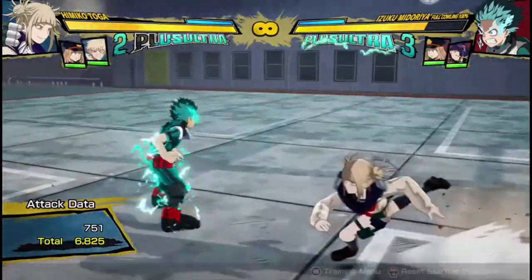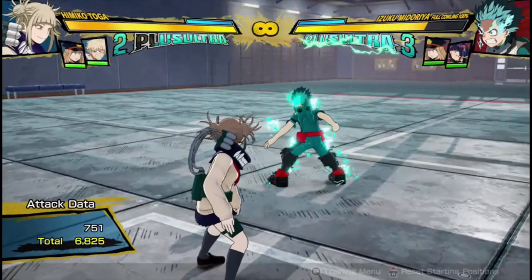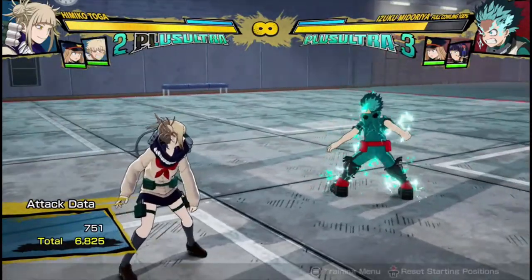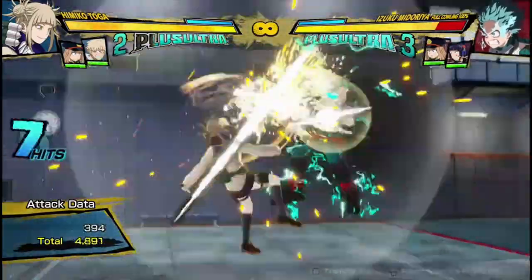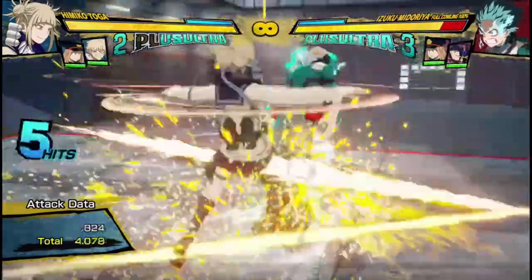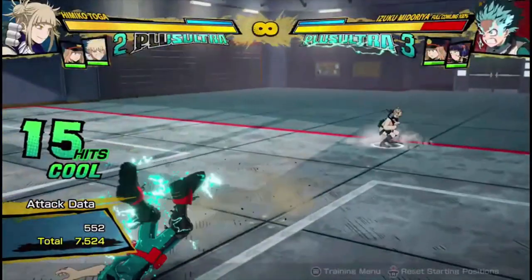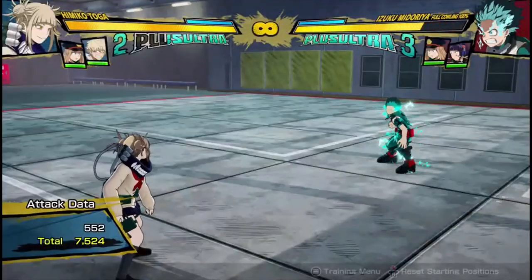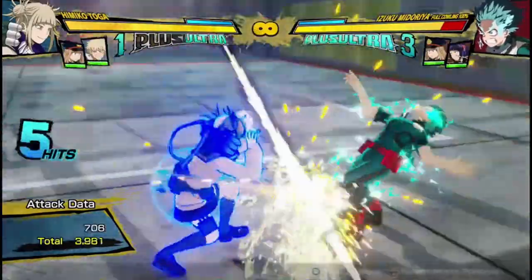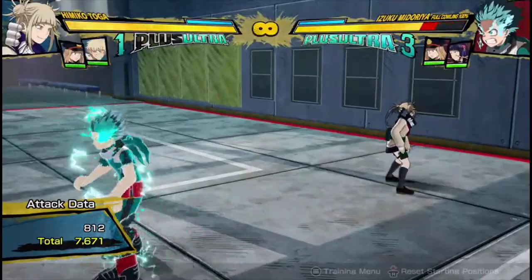I think we can get into her combos. Toga doesn't flourish combo-wise, but she has a few options that get the job done. So there are a few bread and butter combos you can do with her. You can either do her 2 hits into her armor attack, and then cancel the armor attack into the Tilku or the tilt quirk 2, and you'll get 7,500 damage and probably a wall splat. Or you can actually leave out the armor attack, and you're going to get almost the same amount of damage — 7,600 — which is kind of crazy. So you actually get more damage for leaving the armor attack out.